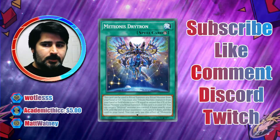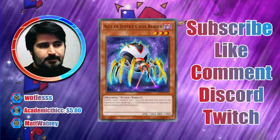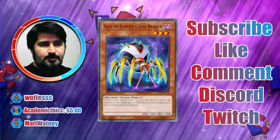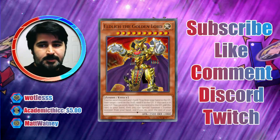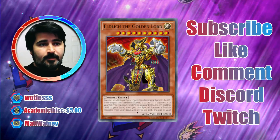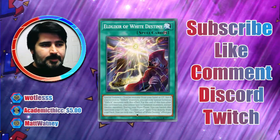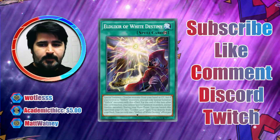In the Virtual World matchup, hitting monsters is so effective that people are playing Ally of Justice Cycle Reader, which is a D.D. Crow specifically for light monsters and can target up to two. If your opponent activates a Drytron in the graveyard and tributes Benten as cost, you can banish both — preventing the effect from resolving and preventing Benten from activating. Cycle Reader is also really good against Eldlich because he's a light monster. If your opponent has two Eldlich the Golden Lords in the graveyard, you can potentially end the game right there.